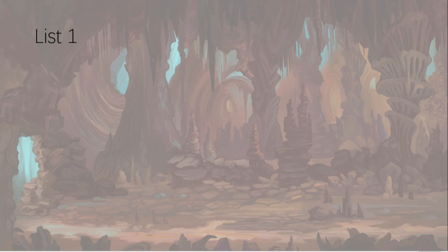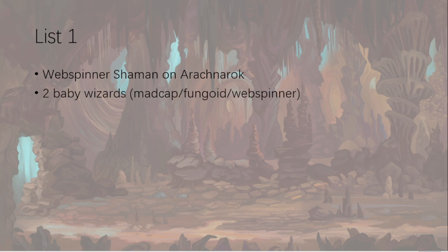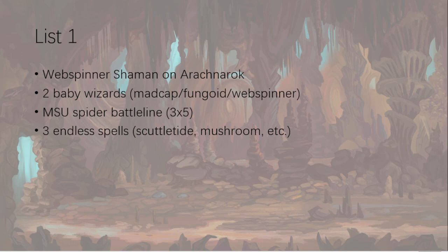So for List One in the old book: a Web Spinner Shaman on an Arachnarok as your general, give it Arcane Tome for three casts and re-rolling once per turn. Two baby wizards — normally at least one Web Spinner because it gets the buff from the big spider, and either the Madcap or the Fungoid. MSU spider battle line — the cheapest battle line in the book, still worth considering. Then three endless spells, because there's a core rule that says you can only attempt to dispel one endless spell per turn maximum.